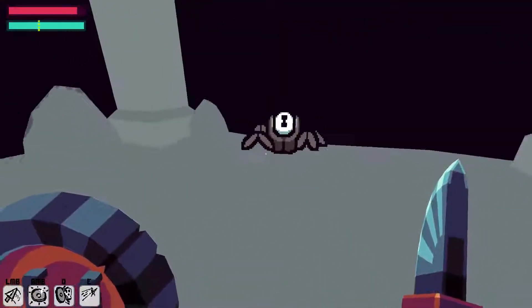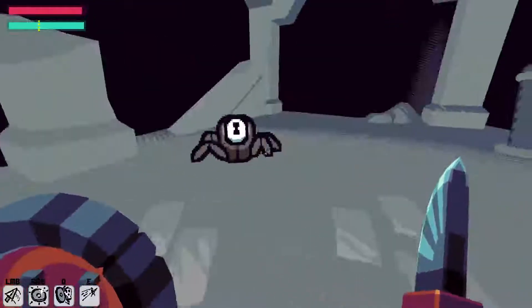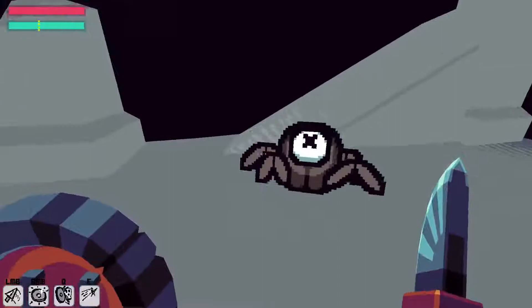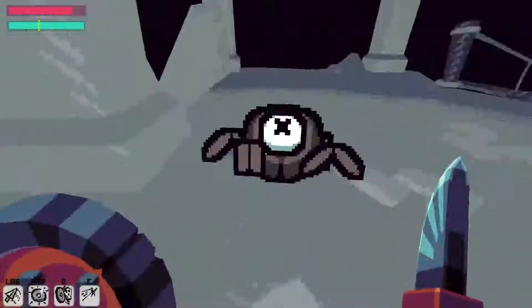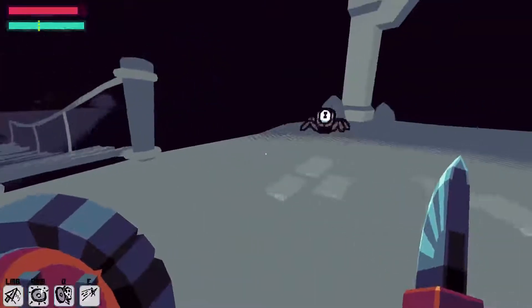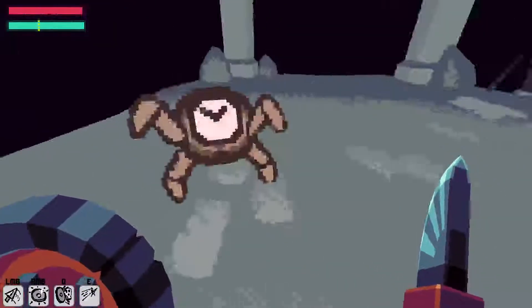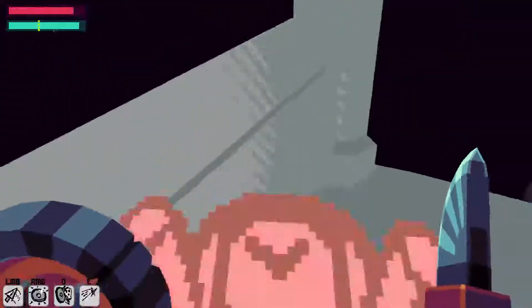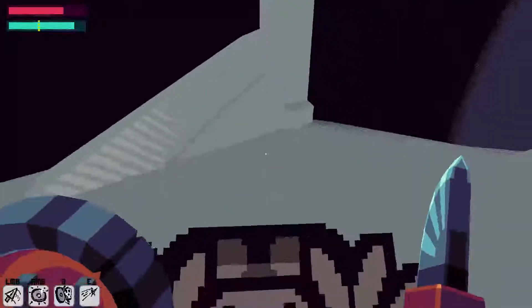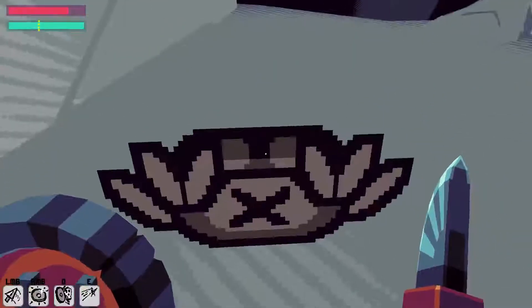I'm just trying to get an idea of his behavior. His movement seems kind of weird when he does a little attack — he kind of goes up for a second and then zooms in after a moment. When you're really close he does weird stuff sometimes. It's a little awkward, but that's just my perception.